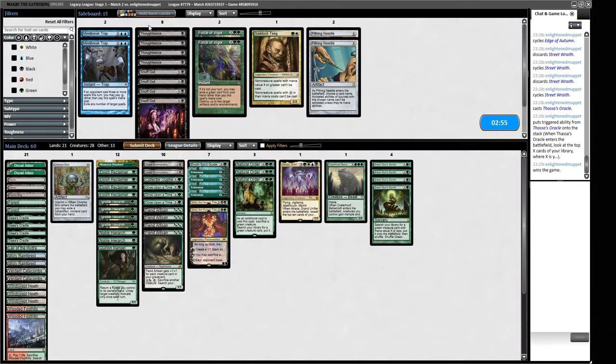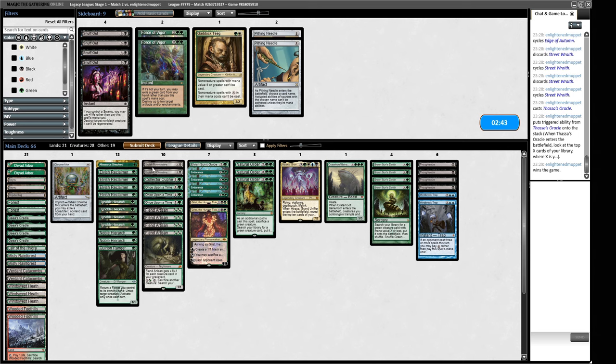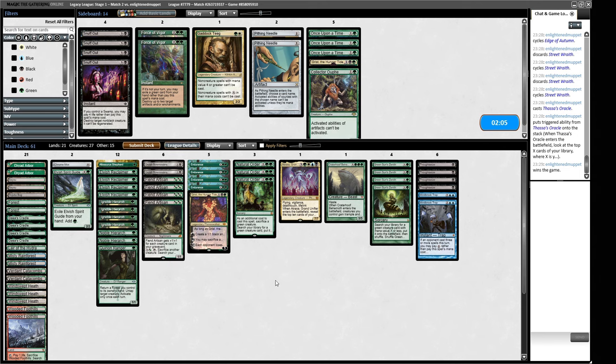For sideboarding thoughts: Thoughtseize has some text but I think it's a bit of an error trying to bring it in. Mind Break Traps can stop their fastest hands from killing us. Bowmasters is very good in this matchup. Shepherd is fine. All of our beatdown stuff is fine. Accelerators like Spirit Guide and the Mox seem quite nice here. We want Natural Order so we can race. Grist is actually a little bit less good here because it's quite slow. We're boarding out some Once Upon a Times and trimming one Grist and Collector Ouphe.